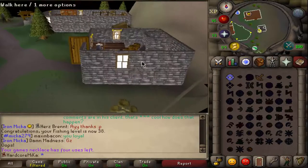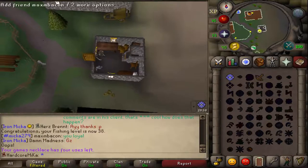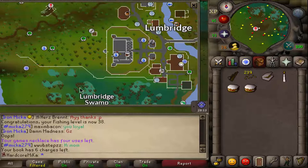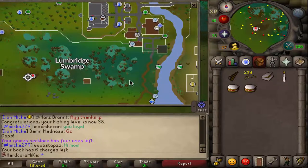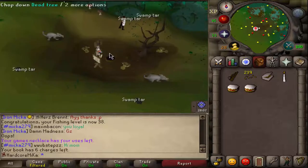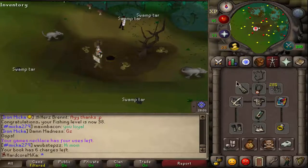After that, meet me at the Lumbridge cave. Once you make it to the Lumbridge swamp — it's just a little bit southwest of the teleport spot — you want to climb down the dark hole.